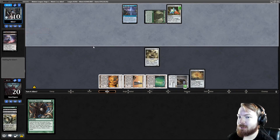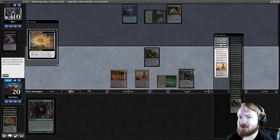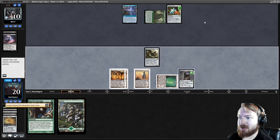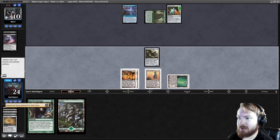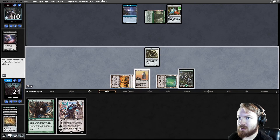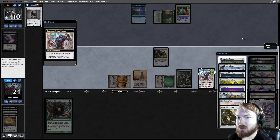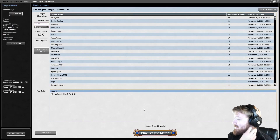Opponent plays a Turntimber. We untap and search for a Forest — basically trying Ancient Stirrings into another Ugin or Karn. Scry on upkeep, Sanctum of Ugin to the bottom. Draw Karn Great Creator, play Karn Great Creator, downtick — and the game is over. Alright, we beat Oops All Spells.